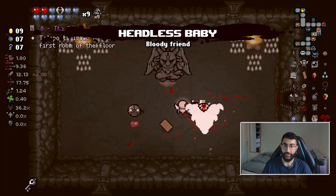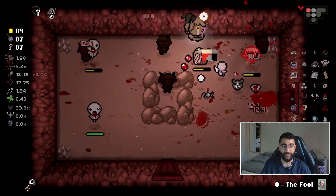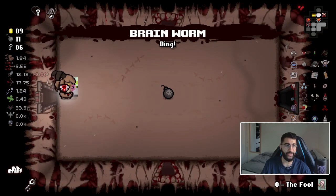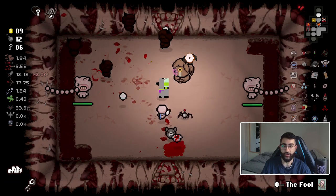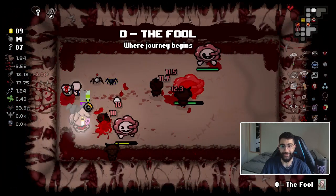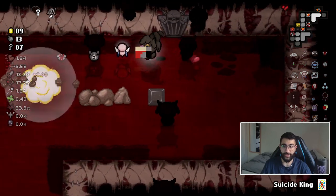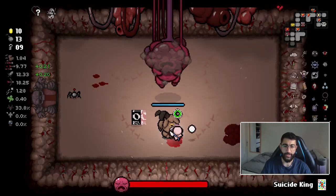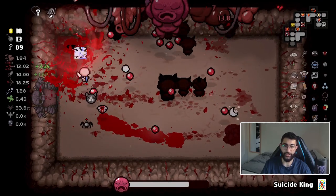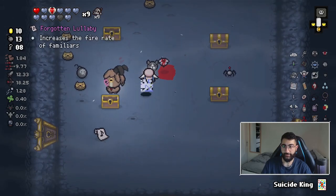BG Bar gave me the biggest play ever - it gave me C-section and the horse pill health. Two health ups - give me this. Super secret room, ultra secret room - I'll take Brain Worm because I have a place for another trinket. Gulp this as well. Suicide King - actually massive, maybe useful in the next secret room. Hello, how you doing? Goodbye - let's go Hush because we can!